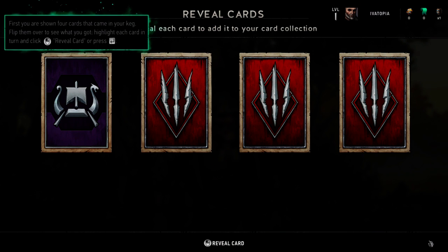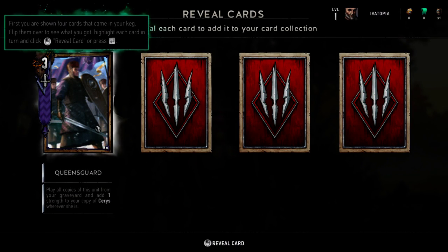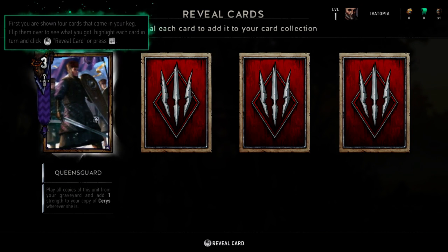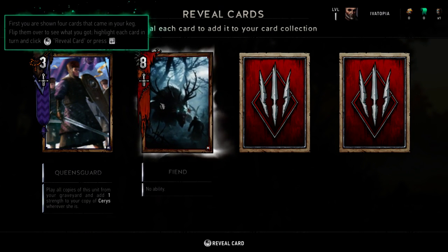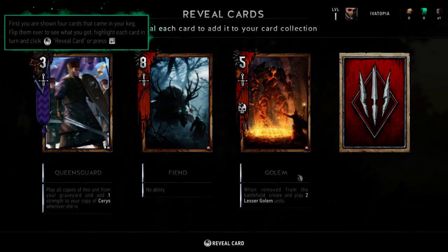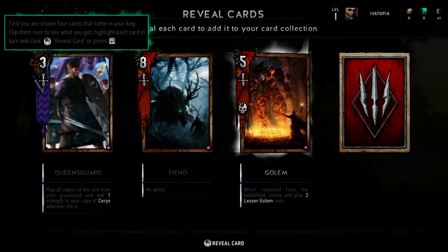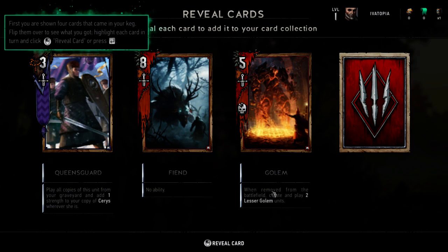First you are shown four cards that came in your keg — flip them over to see what you've got. So I've got some I can use. Queen's Guard: play all copies of this unit from your graveyard and add one strength to each copy. So basically if I've used four or five of these and play this, it brings them all back. Fiend — that's a strong one. When removed from the battlefield, create and play two lesser golem units. So when he's destroyed, he creates two lesser versions. Or if I use a decoy to remove him, I could control that. Necro — play all copies of the unit. Interesting.